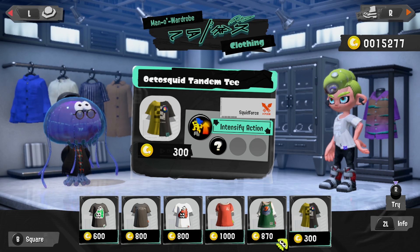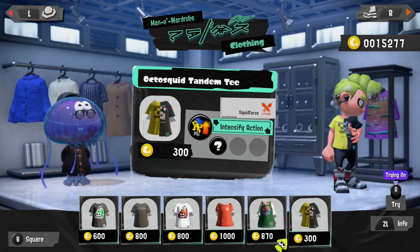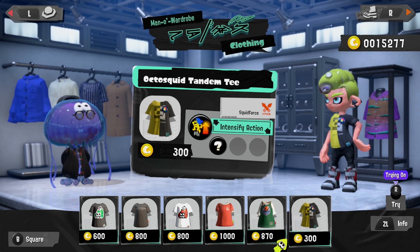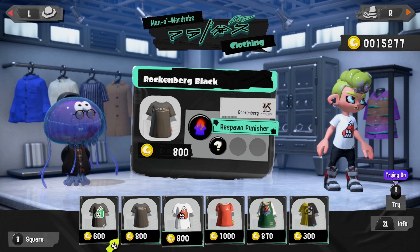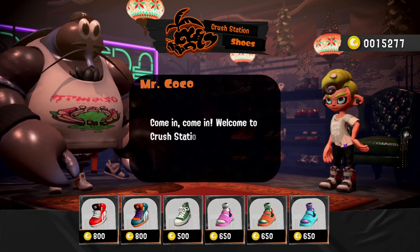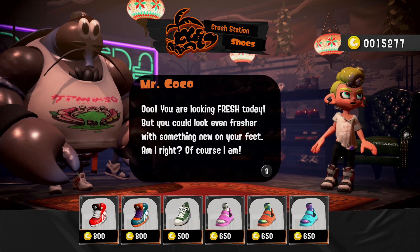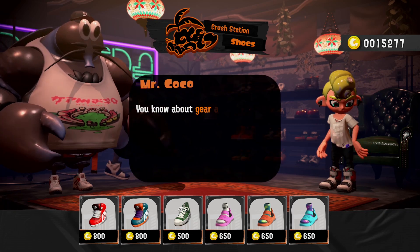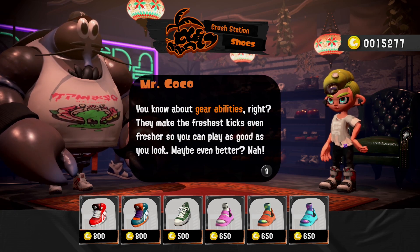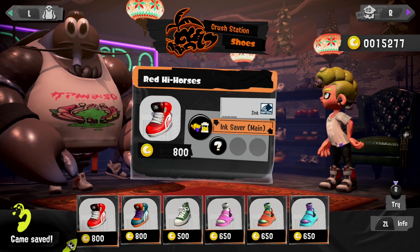I think I'm currently wearing one with Special Saver. Welcome to Crush Station! You could look even fresher with something new on your feet. Gear abilities make the freshest kicks even fresher so you can play as good as you look. We got some returning zombie high-tops, red high-tops — the hunter high-tops were one of my favorites from the old games.